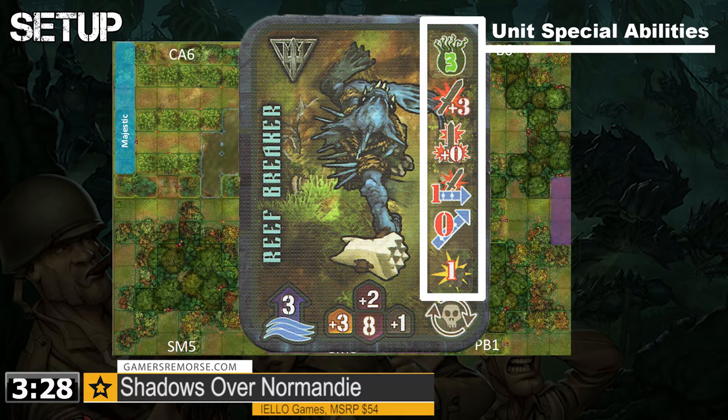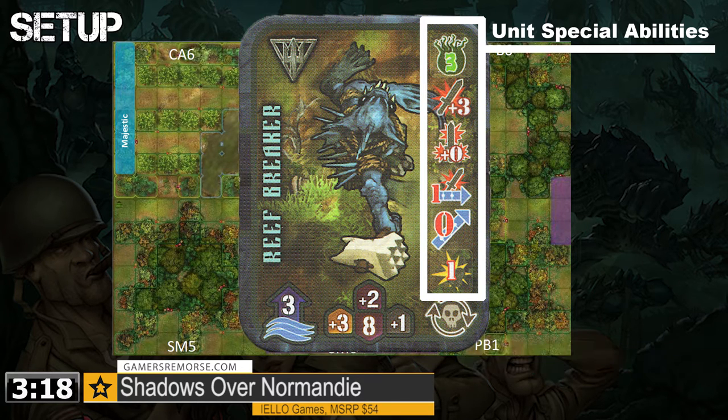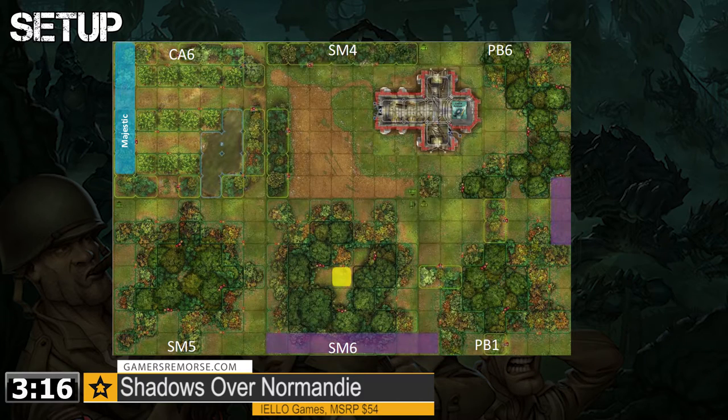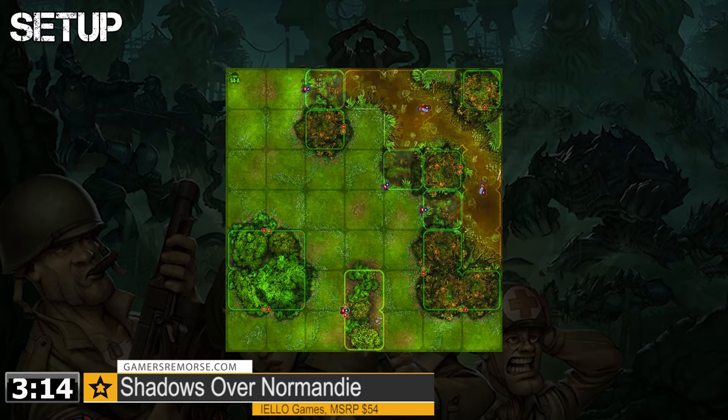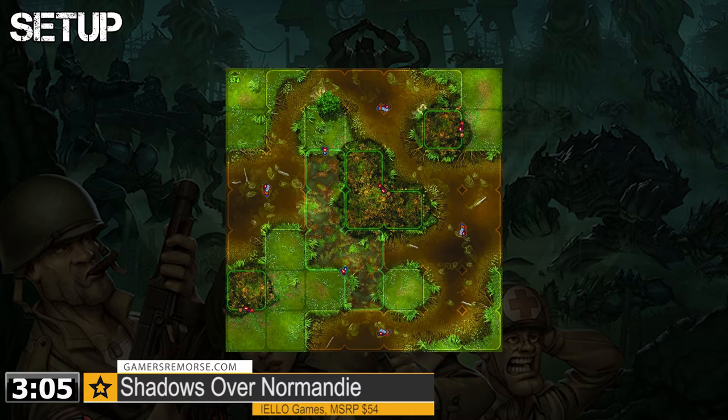I arbitrarily created a setup so you don't have to worry about me spoiling any of the scenarios for you. The game relies on a modular game board made up of 12-inch board game tiles and line-of-sight mechanics. In general, players can shoot as far as they want across the game board, but they need line-of-sight. Buildings, trees, and hedgerows all impact this line-of-sight, and play heavily into troop combat.